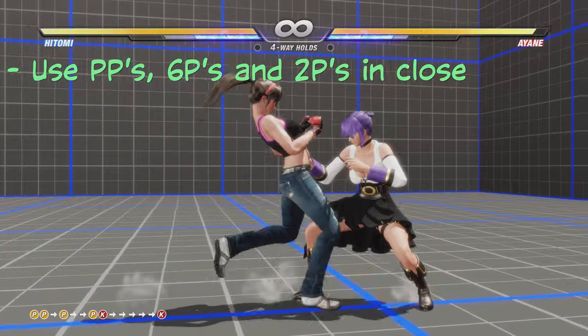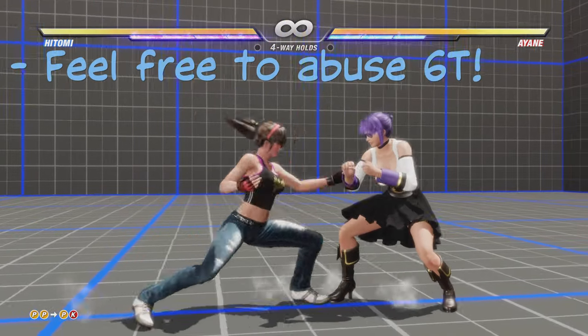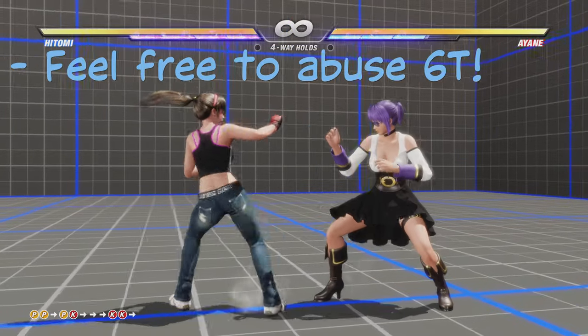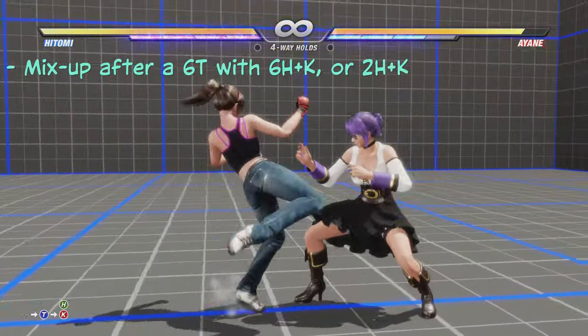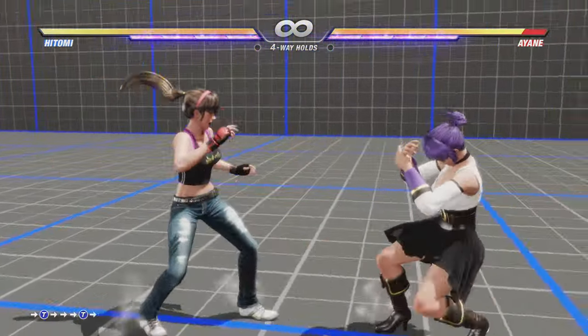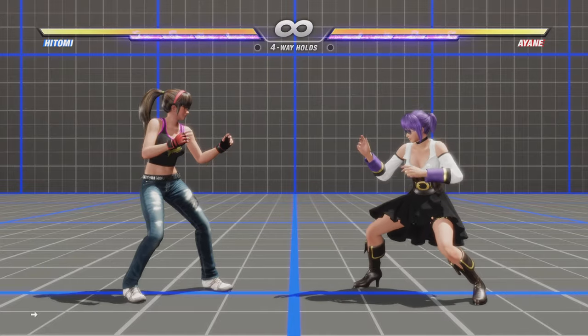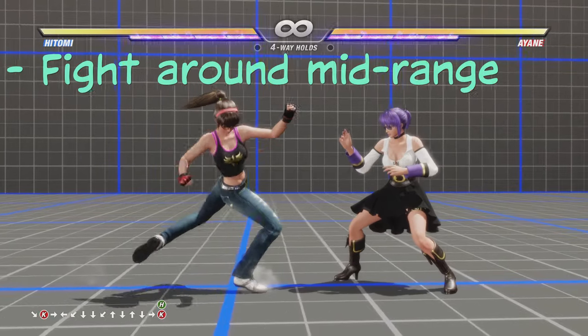Use her 6P strings, her knee strings, and her down jab. If your opponent somehow blocks everything you're doing, grab them with your forward throw. After a forward throw, either do forward guard plus kick, down guard plus kick, or just do it again.